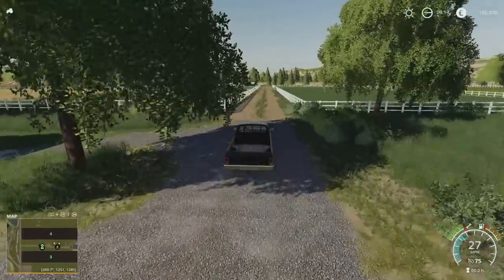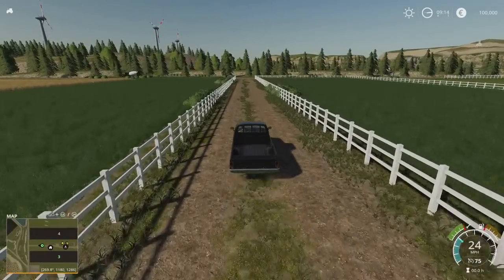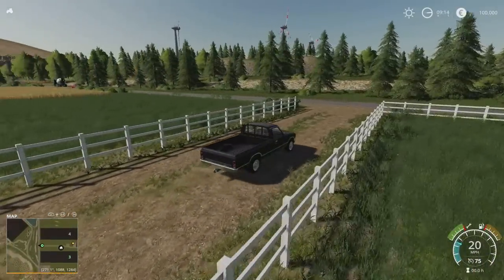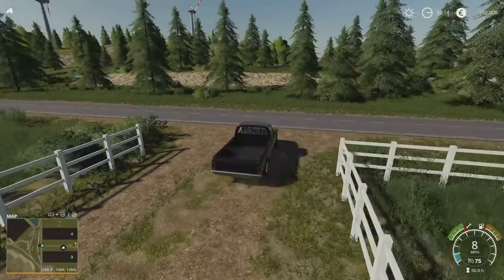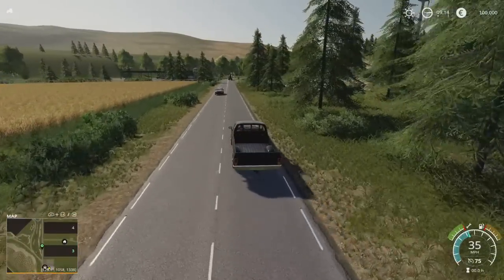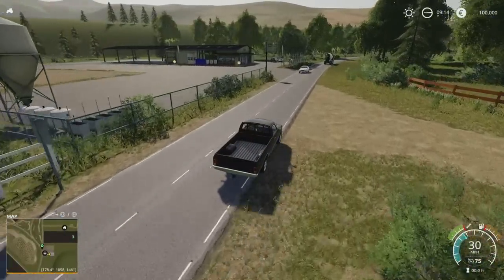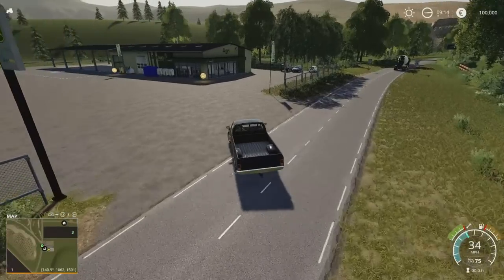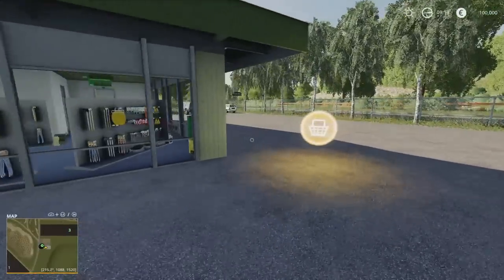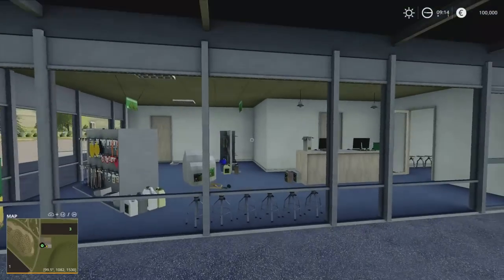We can get that down even further. As we're driving down to the store, which is just to our south — this map is seasons ready, it is precision farming ready, and it is also manure system ready if you're on PC. The main farm silo is 200,000 litres, standard crop types. The main store is just here — a John Deere dealership. Everything nicely, clearly marked.